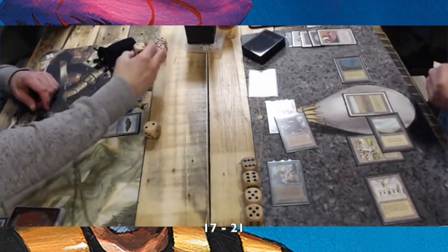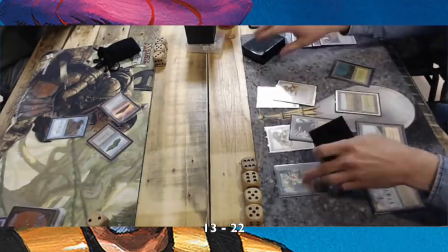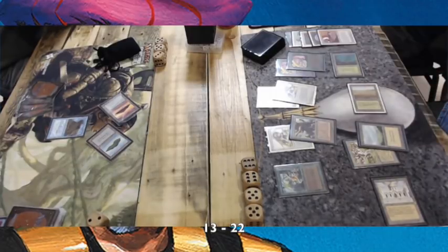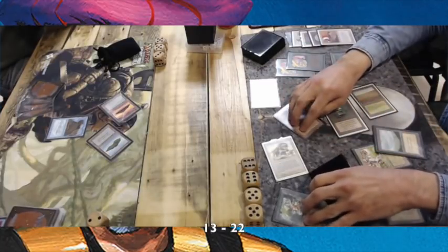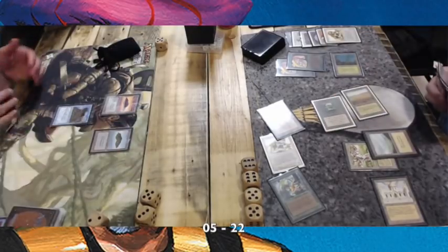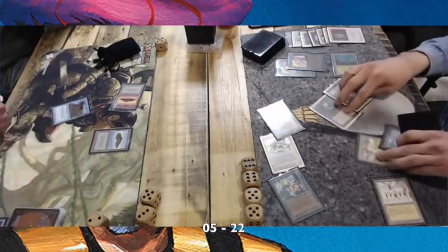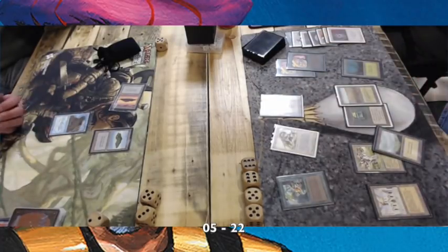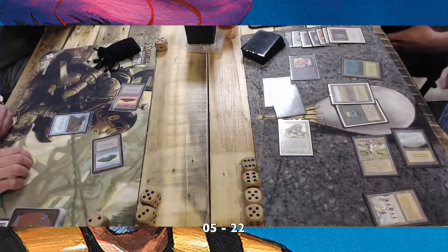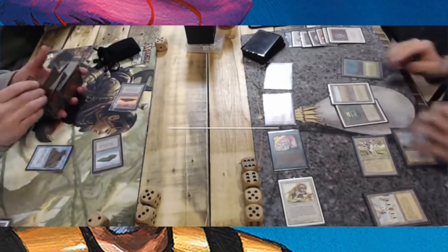After that flip, Nick is attacking with everything. The Serendib Efreet chump blocks the Erhnam — and that's gone. Dene is on 13 life, only having a Giant Tortoise as a blocker. He's on 5 life now, so this is probably his last turn. He's playing an Unstable Mutation and a Disenchant — just give him at least a Giant Tortoise, a truly muscular and powerful Giant Tortoise. And there is the final swing and win for Urza-Geddon. That's a 2-0 victory for the Urza-Geddon player.